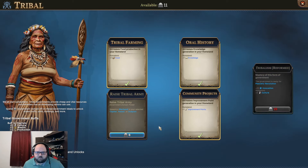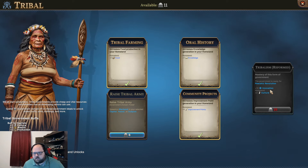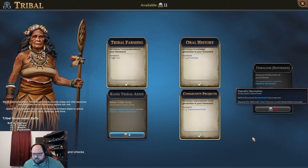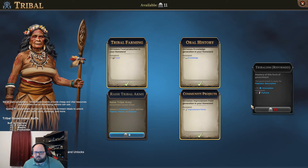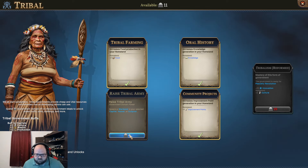We have 25 improvement points, which is good. This makes the government ready for a peaceful revolution, which I think is probably how we get out of tribal. We'll see.